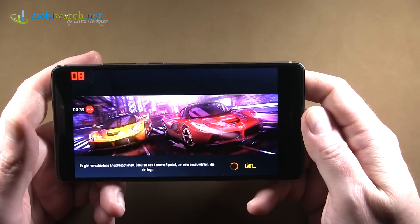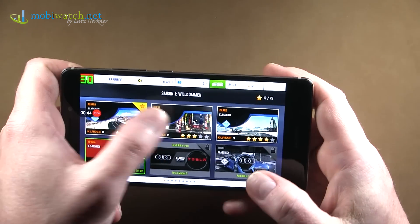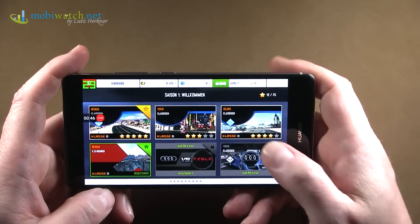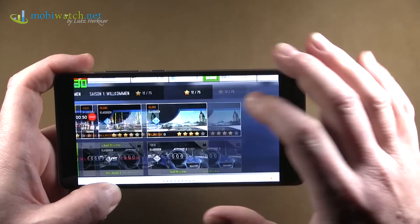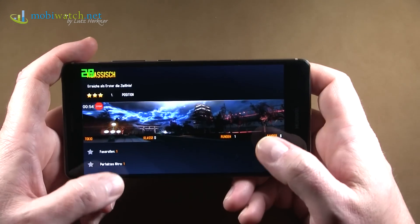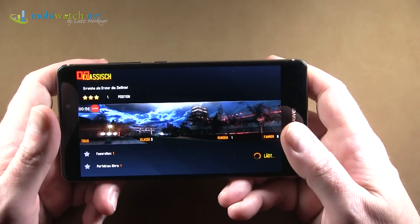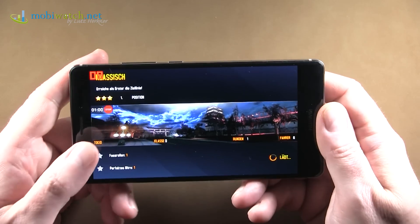But for example with the Galaxy S6 you will get 30 frames per second on Asphalt 8. So 30 frames per second — that's okay, even on a mobile device, very okay. But 18 is a little bit less.